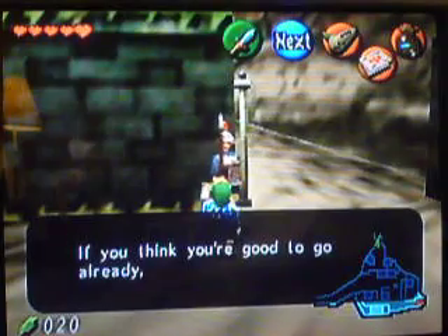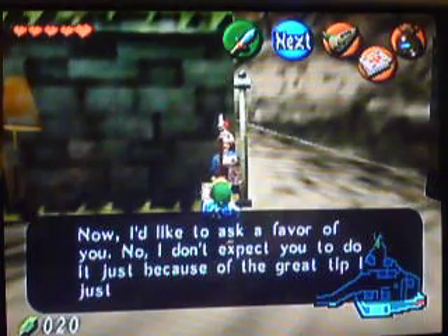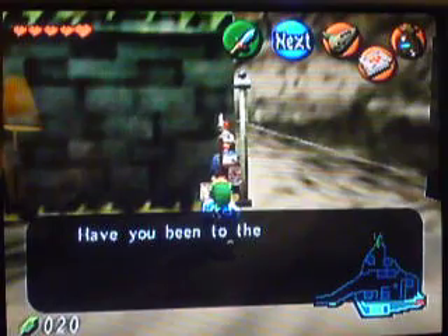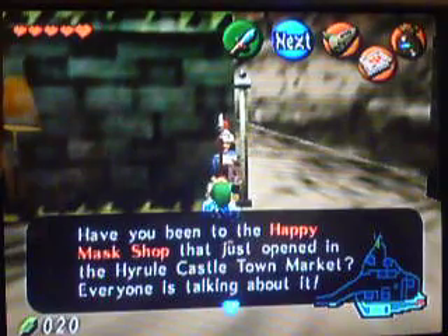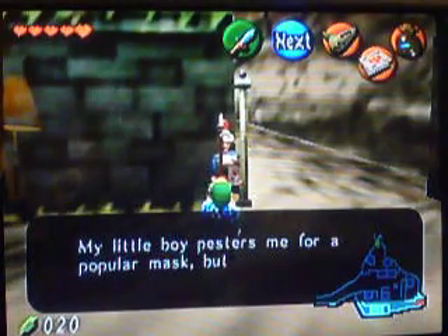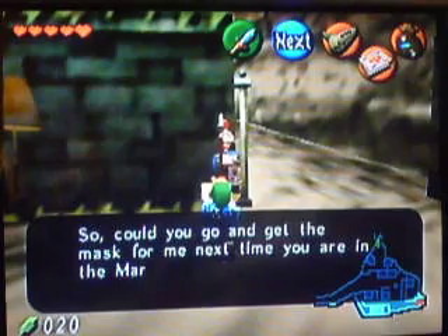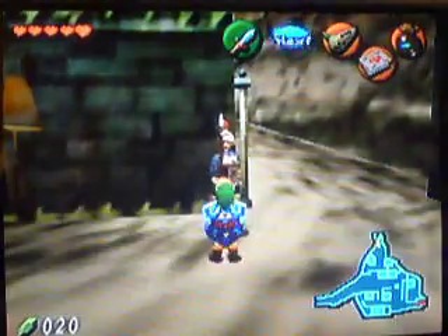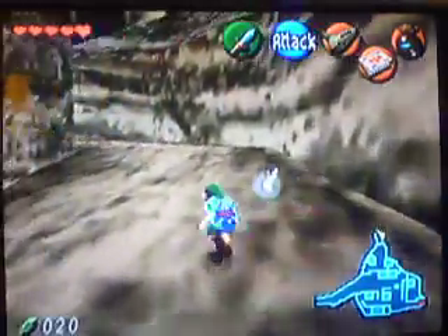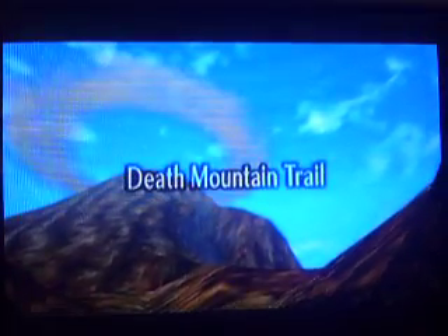If you're going to climb Death Mountain you should equip a proper shield — it is an active volcano after all. If you go back to Hyrule Castle Town Market you should check out the bazaar, they sell the shield you need there. Tell them I sent you and they should give you a special discount. Have you been to the Happy Mask Shop that just opened in the Hyrule Castle Town Market? My little boy pesters me for a popular mask but I don't have time to go there — so could you go and get the mask for me? Okay guys, there is a mask side quest — we won't be doing that until we do some stuff with Death Mountain. So yeah, here we go: Death Mountain Trail, the next area of the game.